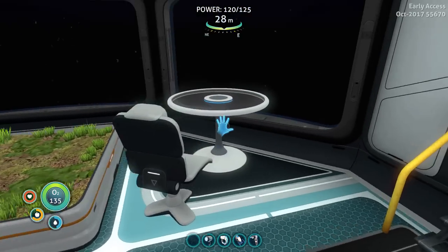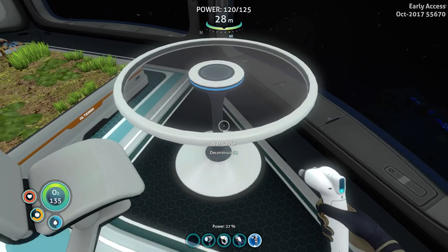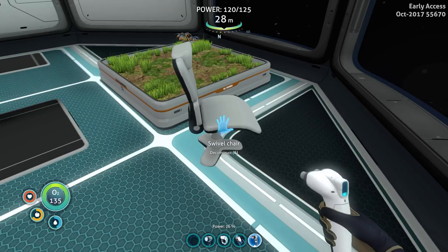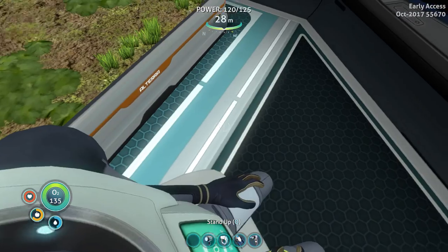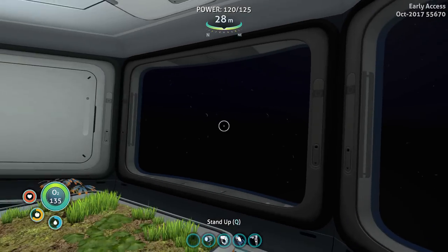Looks good — oh, you can actually sit! Oh no, I can't because the table is in the way. Let's deconstruct the bar table — do I get everything back? Yeah. Now can I sit? Oh, I can sit! This is great and you can look out the window. Can I swivel the chair? It's a swivel chair, come on.